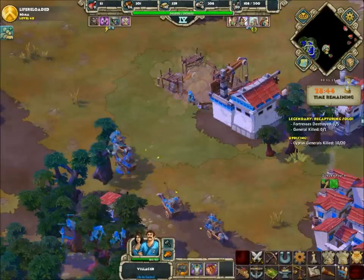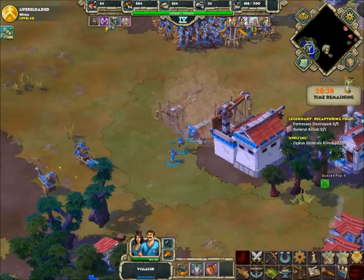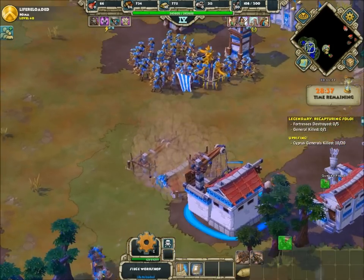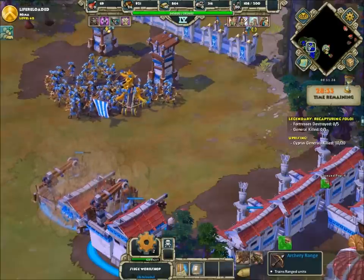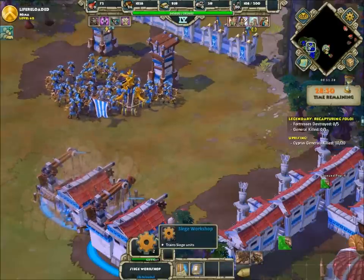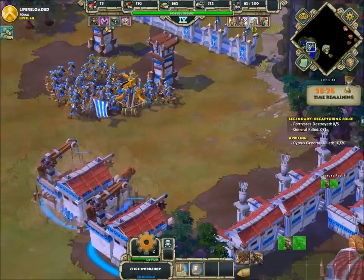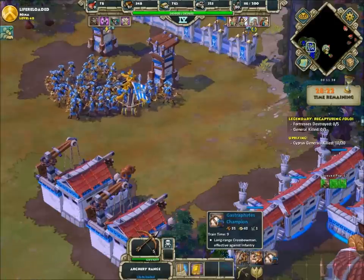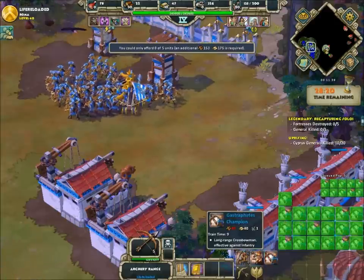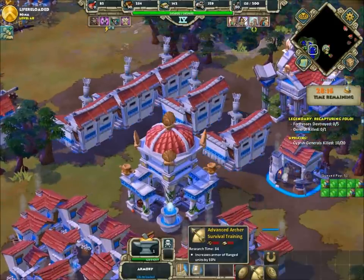Those villagers are still sitting idle on that tree — I thought they would start working, but of course not. Now I'll get up my second siege workshop. My ratio when I do solo is 6 ballistas, 146 gastros, 10 caravans, and 10 villagers that are on gold right now. They should be on the second gold pile by now — yep, they're on the second pile, which are grouped as number two, and they build on the run.